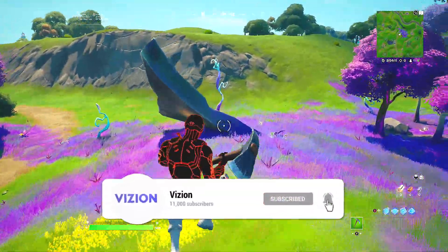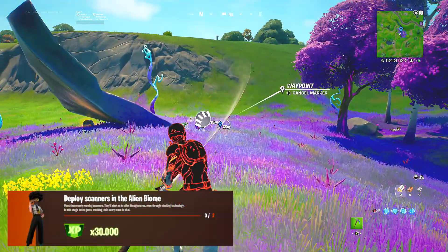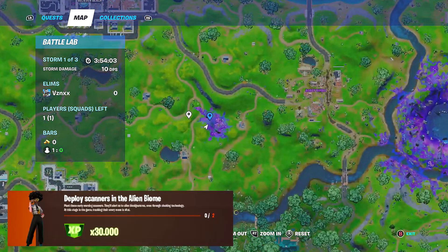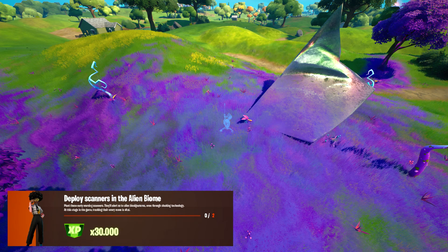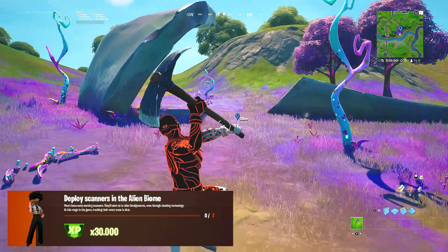The first scanner that we need to place and interact with in an alien biome is going to be right by here next to Bony Burps. Here is the marker on the mini map — I'll leave it up on the screen for a few seconds so you know where to go. Since this is pre-recorded footage, here is a picture of the scanner that you need to interact with, right by where I just placed the marker.